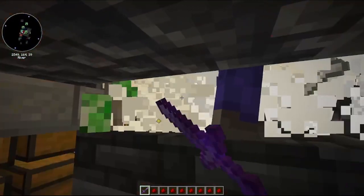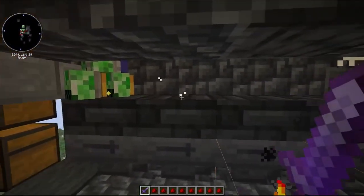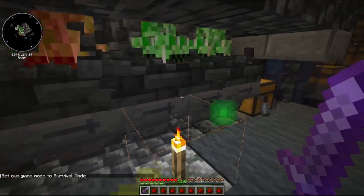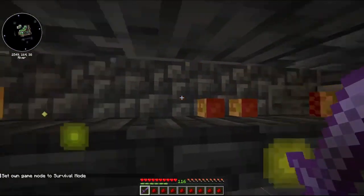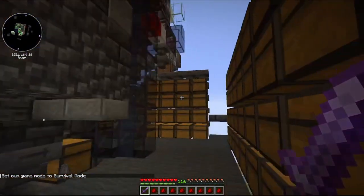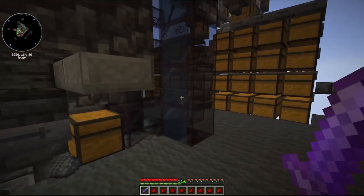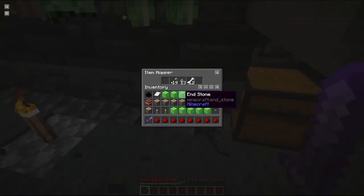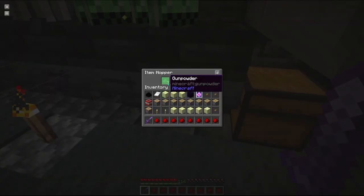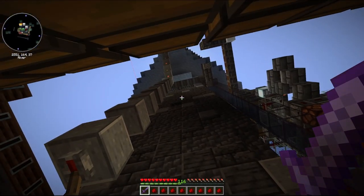And there you have it. The XP just keeps flowing - it does produce a lot of XP and it produces a lot of drops. I am also not stopping the spiders from dropping. You can see I have the string right here. However, we do not get any of the spider eye from this farm because you're not manually killing the spiders.